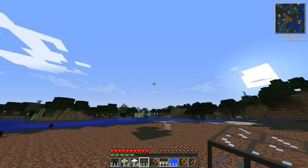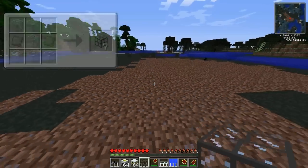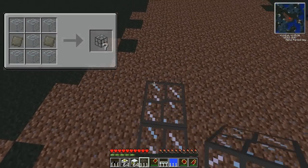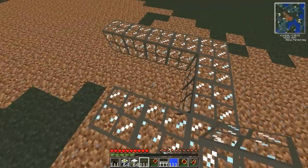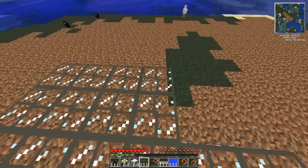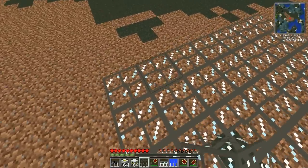All you need to do is start off by building a base. You're going to need some reinforced glass and the recipe for that will be in the corner of the video. So you start off with the reinforced glass and build a little rectangular base — basically just to house the reactor and the reactor chambers.